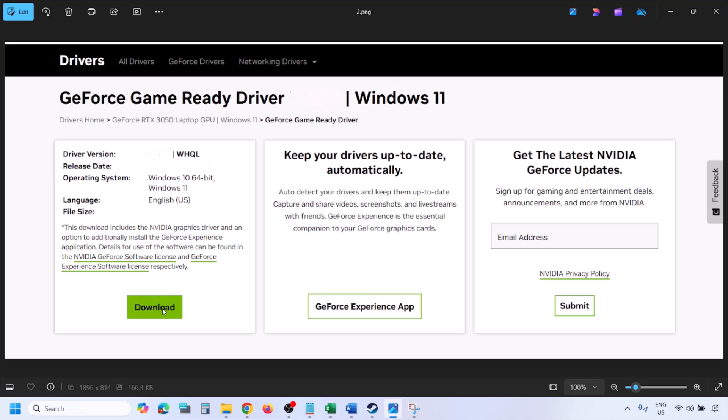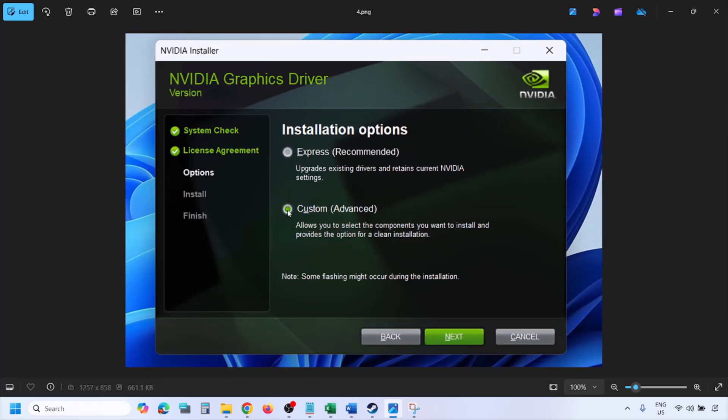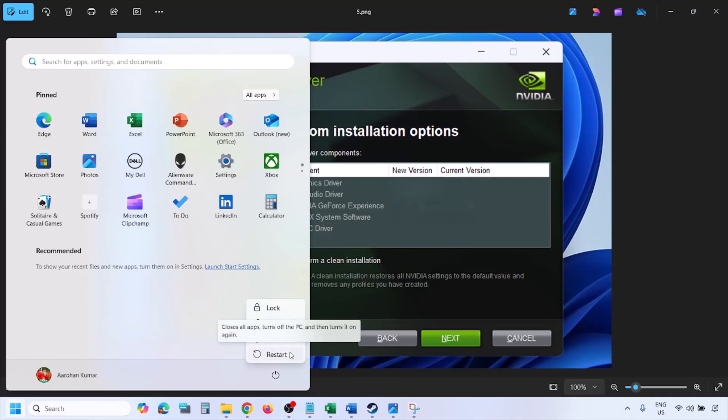Click View, then click Download and let the download complete. Run the exe file, click Agree and Continue, then select the Custom option (not Express). Click Next, and on the next screen put a check on Perform a Clean Installation. Click Next and let the installation complete, then restart your computer and launch the game.